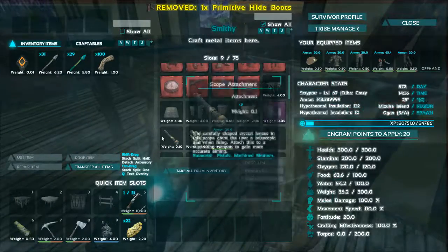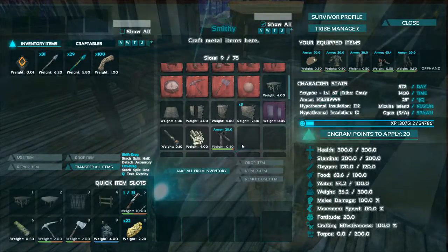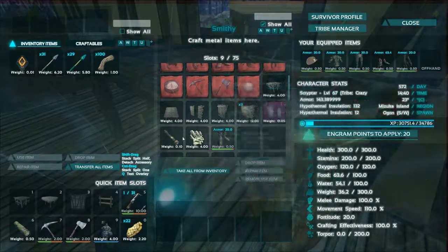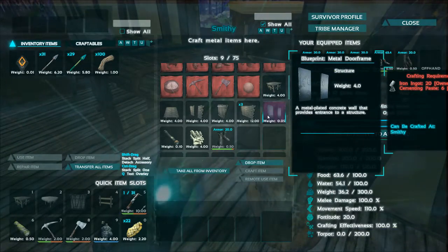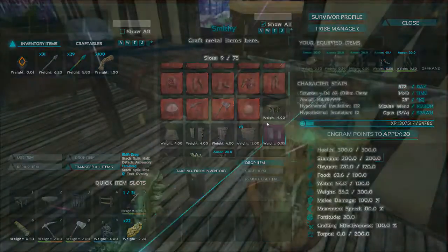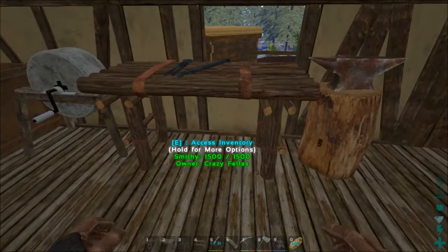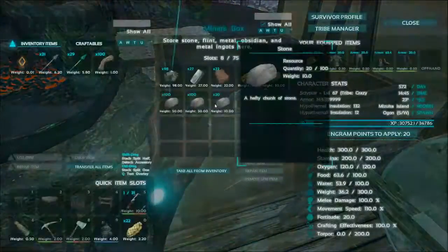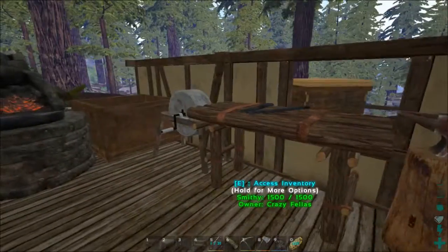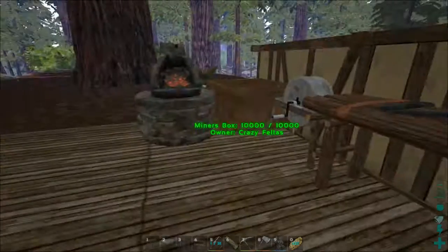Drops are not adjusted to Primitive Plus here, so you have to make sure you don't do anything stupid. I don't know if this iron ingot will actually be recognized — but it did say iron ingot, not metal ingot, and this is an iron ingot, so I could actually use that to make metal walls or door frames or whatever. That's weird.